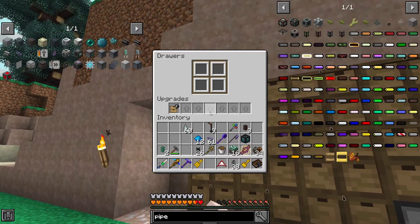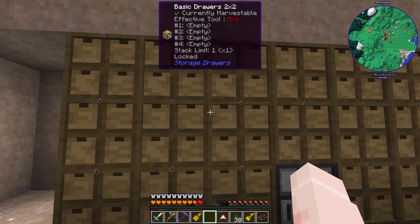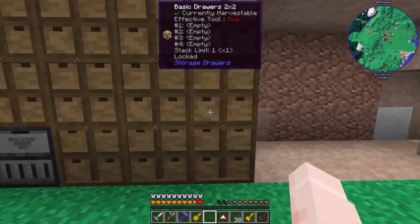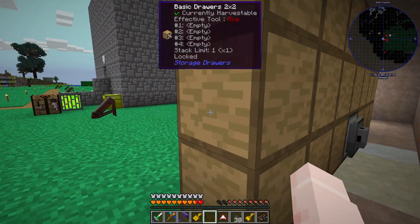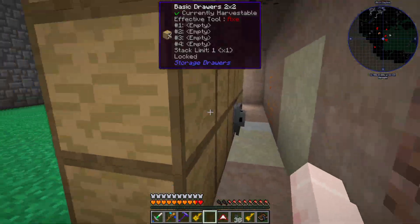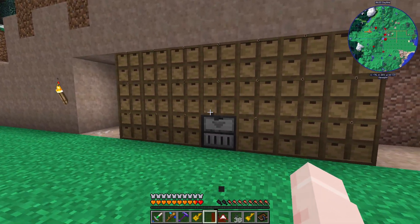Basically all of these drawers have a storage downgrade, so everything here stores a single stack of the item. They're two by two drawers — they don't need to store a lot, just one stack. And basically everything that I'm going to want to auto craft, all of its ingredients, can go straight into here. I put a storage bus on the back of the controller — this is going to be extract only. I don't want the system to put anything in here. The only things that should be putting things in here are the auto craft systems I'll have set up. I also set the priority super low, so if I need to use items from in here, if I have any of the same items in reserve in the actual storage system, it'll use those first, but it'll still use these if they're the only ones.